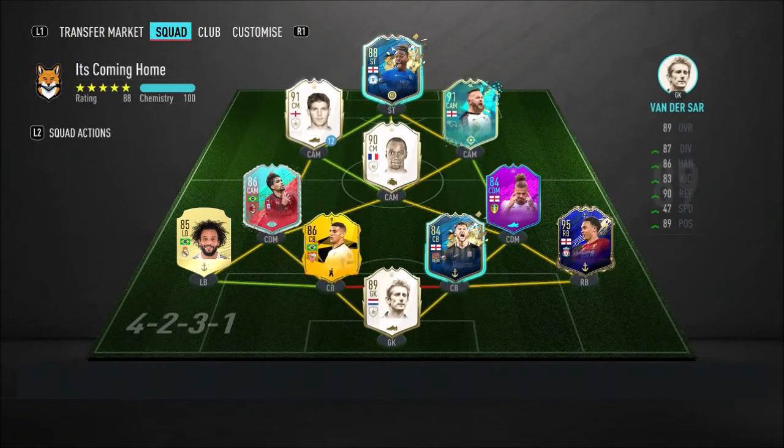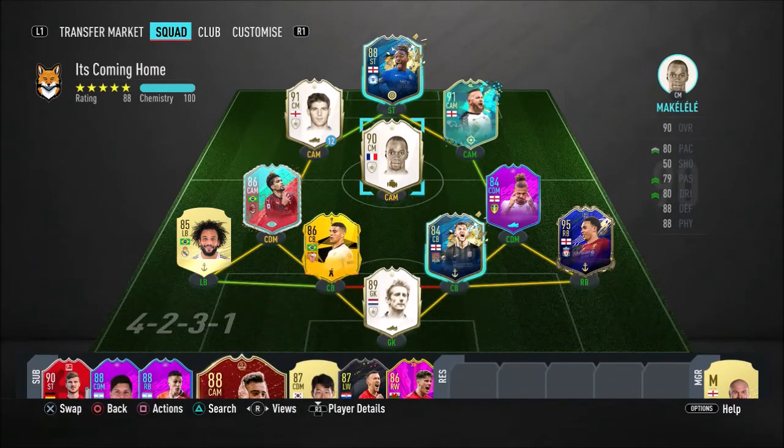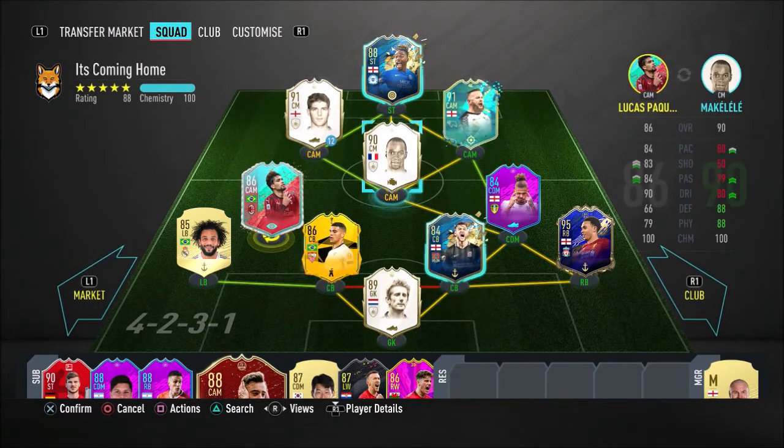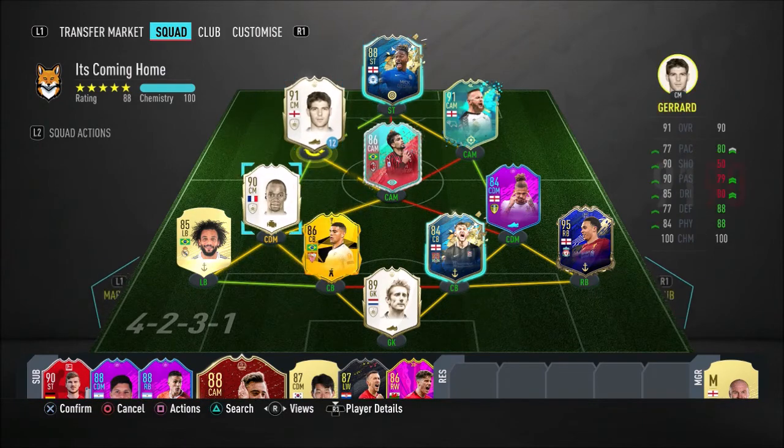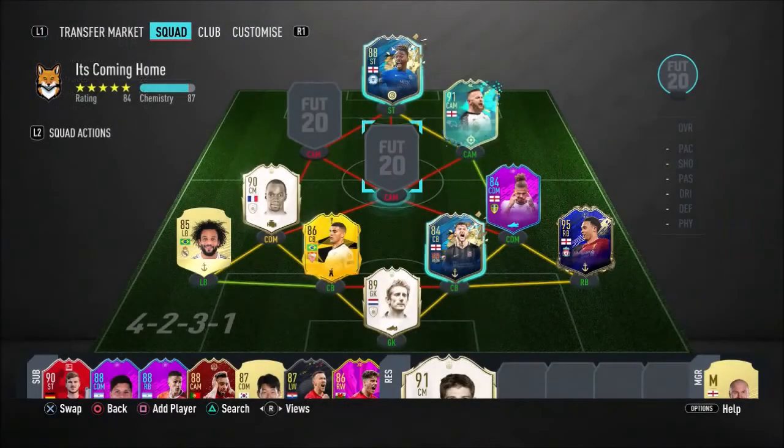Right, this is it. So what I'm wanting to do — I'll just put Maculele there and then figure out who to put in these CAM spots. If you guys have any ideas who I can afford with nearly 60k — it'll probably be 60k by the end of today — be sure to drop it in the comment section down below.